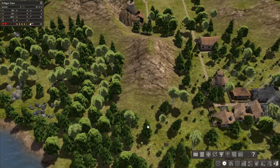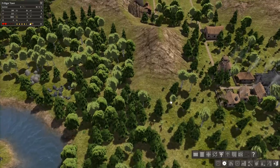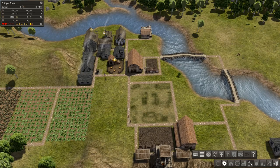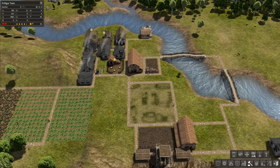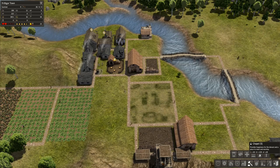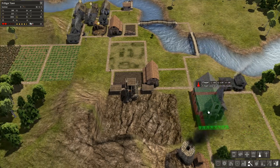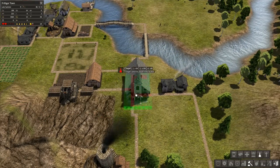Everything that we sent people out to gather has all been gathered. This area is now being worked by the forester's lodge. We've got some iron over here we could send people out to gather since we don't have any other building projects at the moment. There are some I'd like to get done today - we've got our schoolhouse, a well. I'd like to build a hospital for when diseases turn up, a town hall which is really useful, and a chapel so people can go to worship to improve their happiness level.